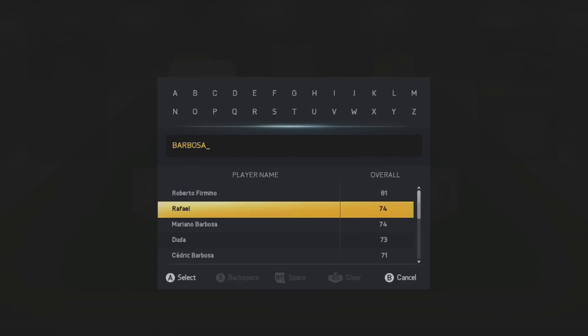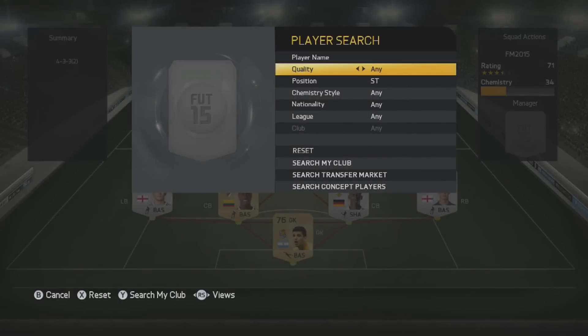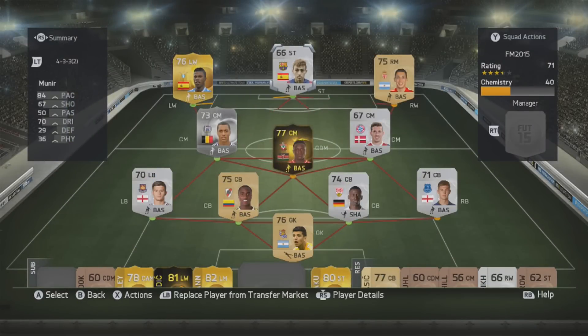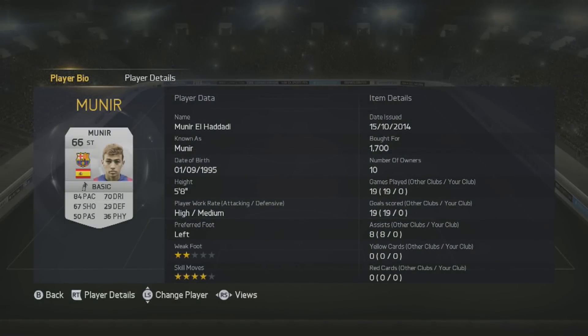Up front I can also play Munir, who is a brilliant player on this game. If you're quick at the start of the game he has a release clause, but Barcelona always renew his contract so it's hard to get him. He's very very good in real life as well.